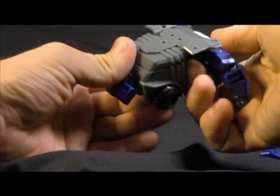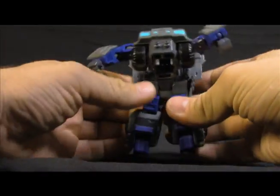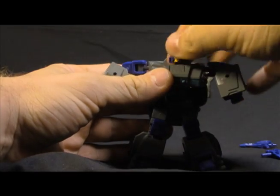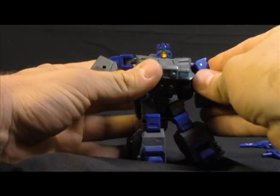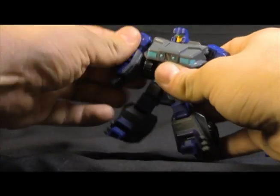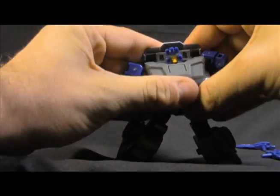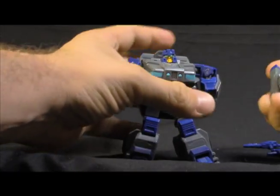Getting the arms up gives you a little bit of slack to move the feet down. Move the feet down, lock that into place, flip the head up, square the arms away — nothing really to it. Fold in these kibble bits here and it collapses nicely, and then you can do whatever you want with this.